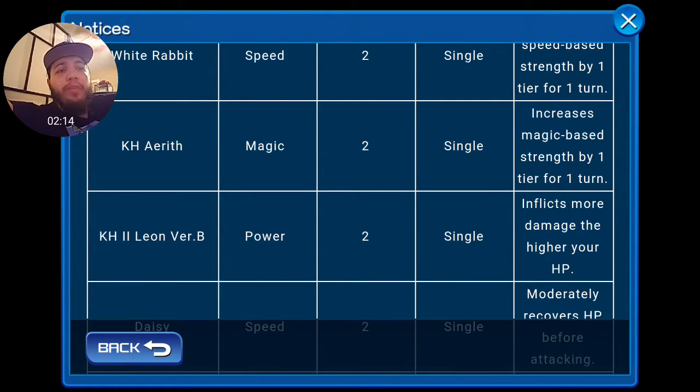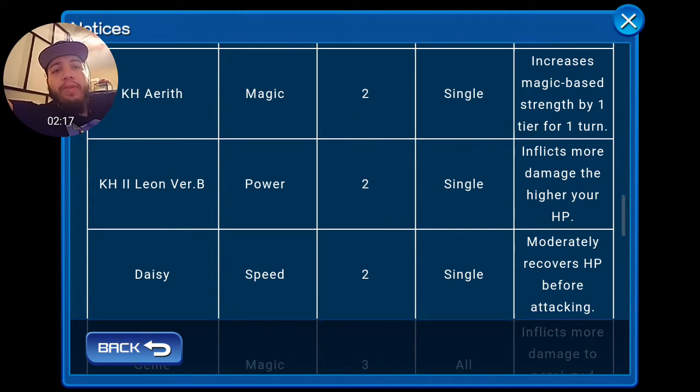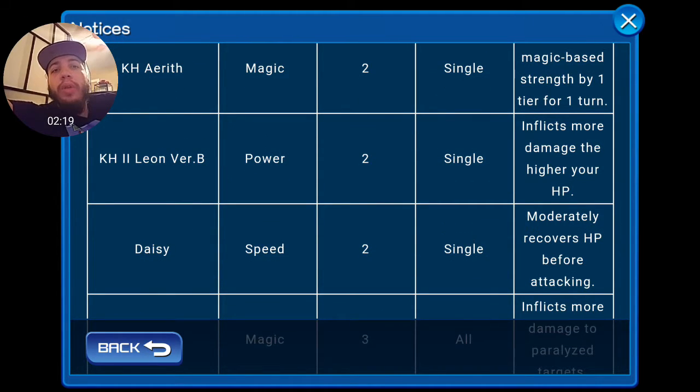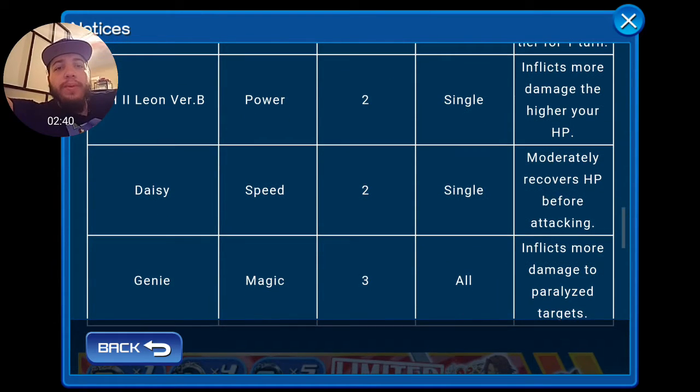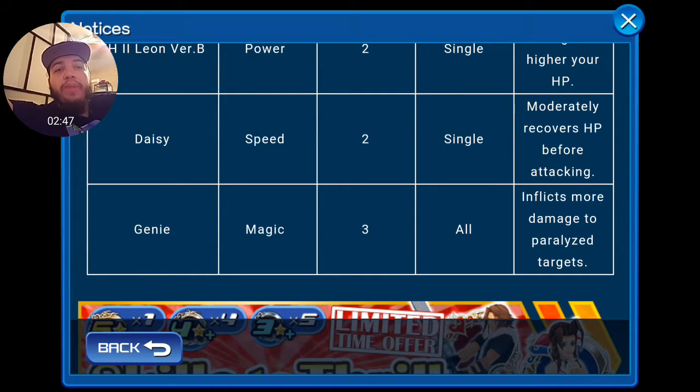The magic Aerith increases magic base strength by one tier for one turn — another buff card. Kingdom Hearts 2 Leon Version B is a blue Leon, so now we have a version 2. This one only does a single hit, whereas the blue one does a multi-hit. It's 2 gauge, single target, and inflicts more damage to higher HP targets, which is interesting. My HP is around 5,000 so I want to see how that scales.